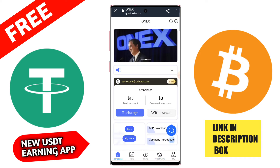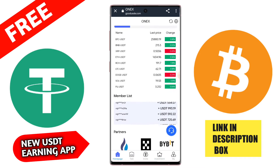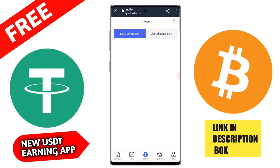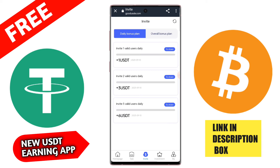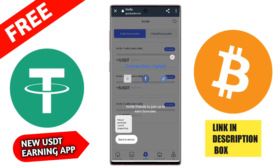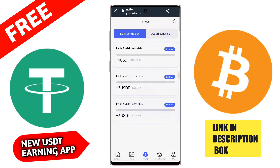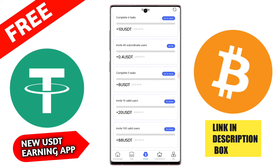Type here your USD TRC20 address. I am typing 1.3 USD, then tap here my USD TRC20 address and type the correct security password. Then click here to confirm button — withdrawal is successfully received.